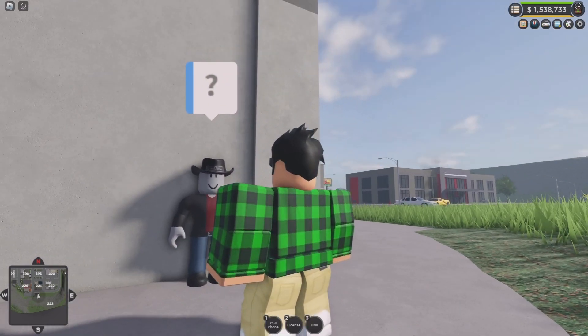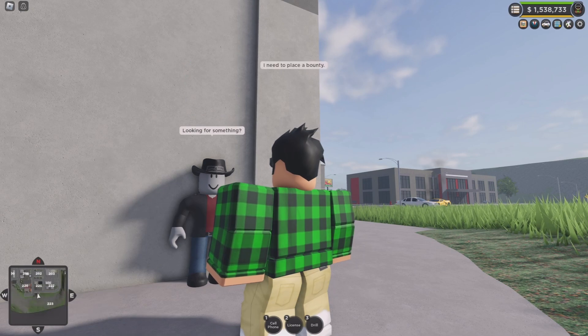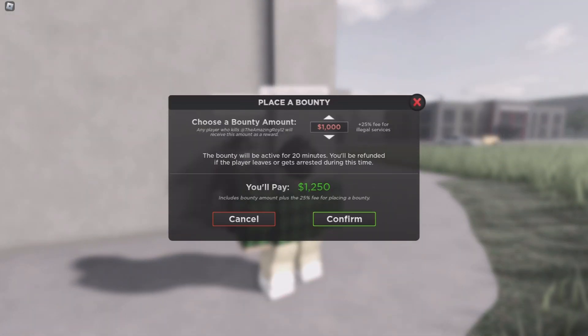There are a lot of people pointing towards this location. Let's talk to him - 'looking for something?' Yeah, I need to place a bounty. I have one guy in my server. You can increase the price - I can pay twelve thousand dollars for a ten thousand dollar bounty with twenty-five percent for legal services. I'm a bit broke so let's just pay two thousand dollars. But the player is not currently combat ready, so when they are combat ready you can place the bounty.